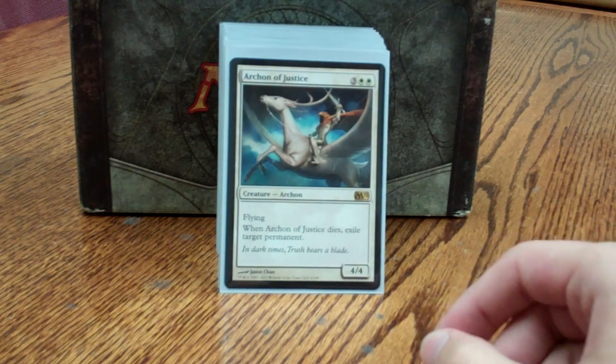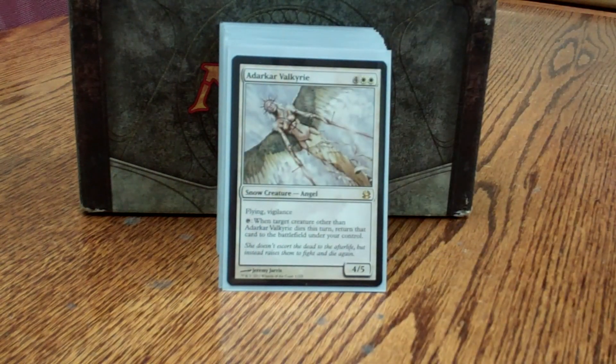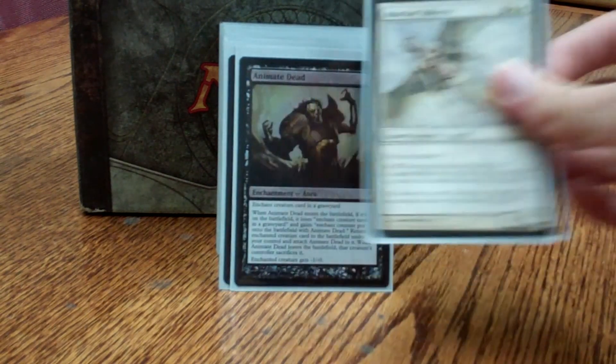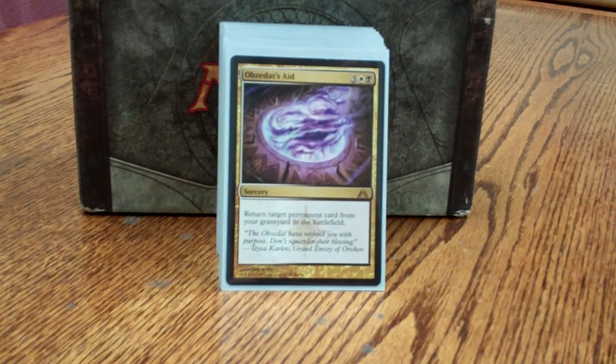Archon of Justice is a lot like Angel of Despair, except when it dies I can exile something troublesome that I don't actually want to put into their graveyard. Adarkar Valkyrie is another good way to bring my own things back, or I can steal something of my opponent's if I want to do that.